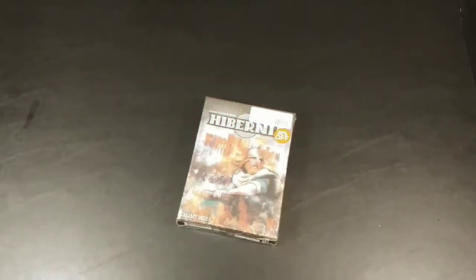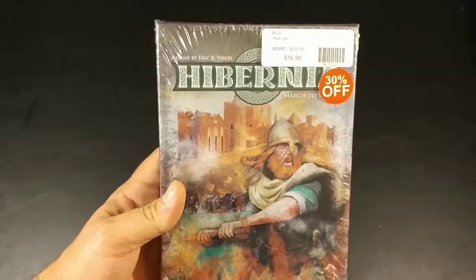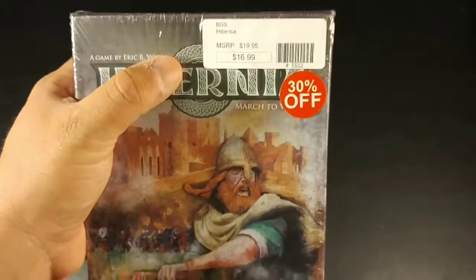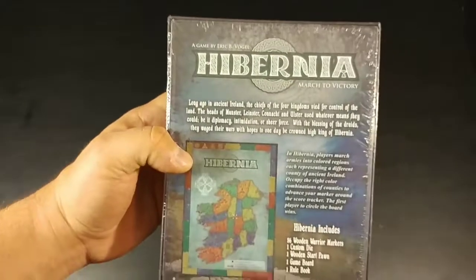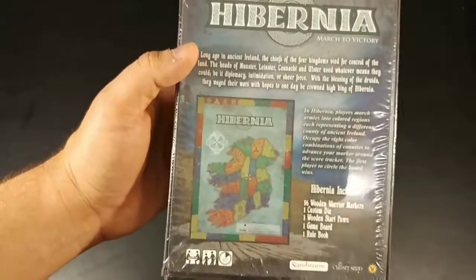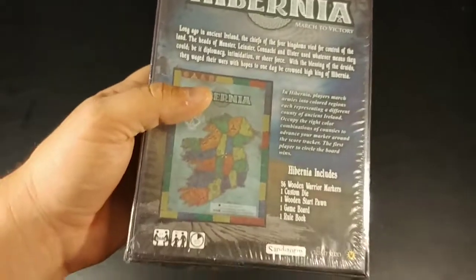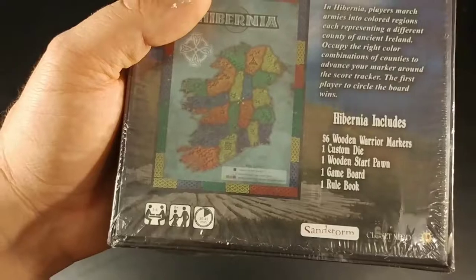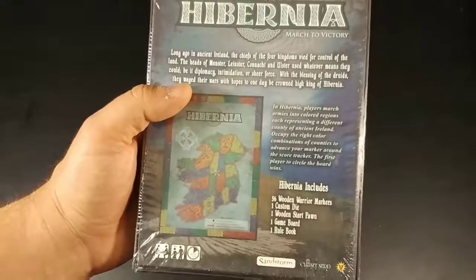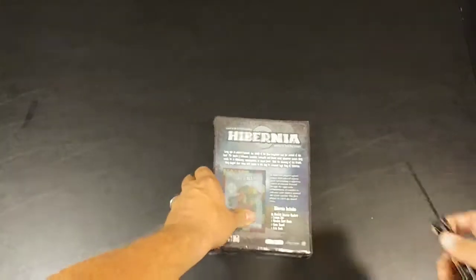So this is Hibernia — a Viking-themed game, 30% off. Cape Fear Games doesn't sell stuff at the manufacturer's suggested retail price; it's always below. Great place to buy games — just walk in and pick it up, you don't have to order online. The staff is great too. The box says it's for three to four players, ages eight and up, 30 to 45 minutes. Sandstorm is the distributor and Closet Nerd is the publisher. Let's open it up.